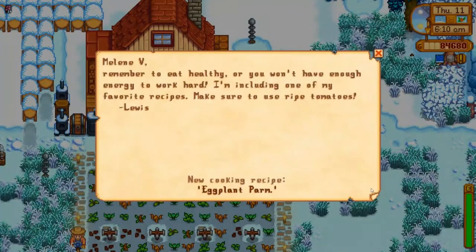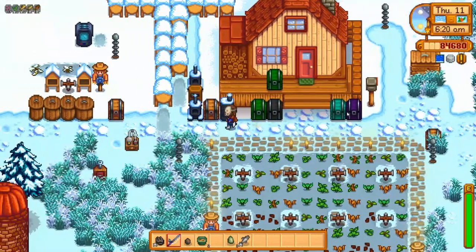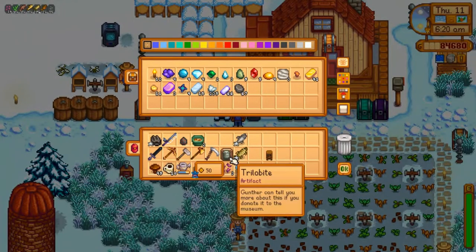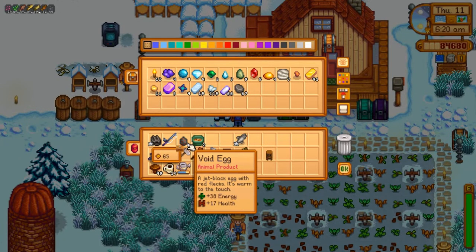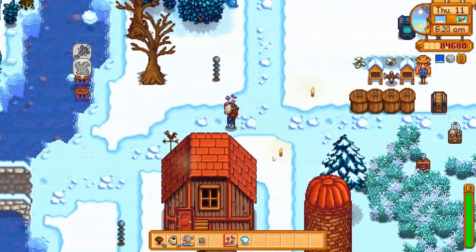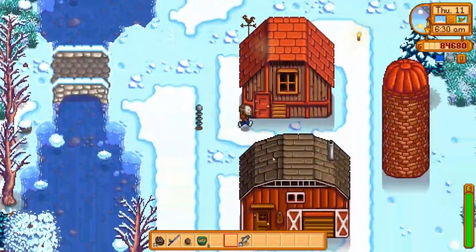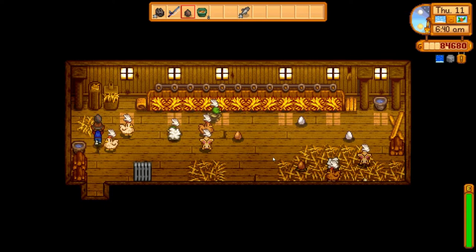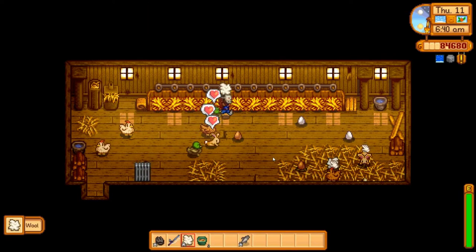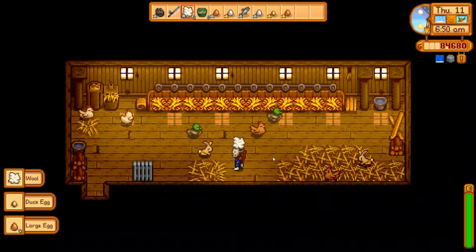Let's check the mail first. Lewis sent us a recipe for eggplant parm — thanks Louis, I accept your recipe begrudgingly. I think I'm gonna go put the void egg into the incubator. Let's go check our crab pots out here first. Did I get those both baited again? Yeah.